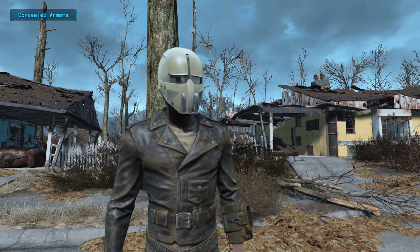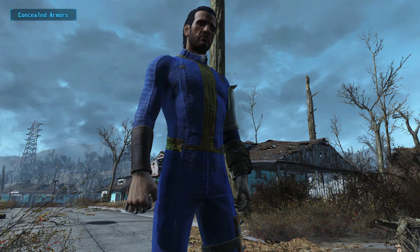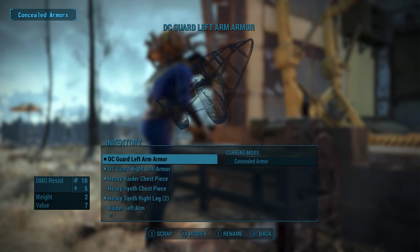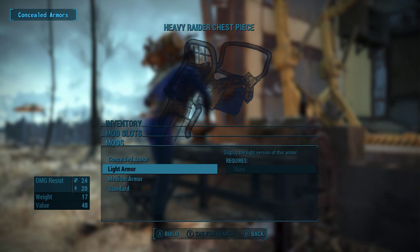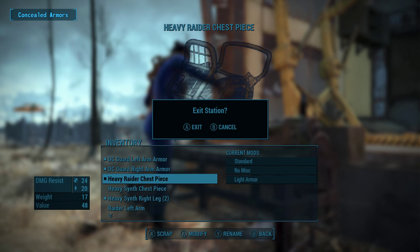Hopefully the author can find a workaround for them in the future. Once the pieces have been modded to become invisible, they'll stay invisible even if a follower equips them. You can also remove the mod at any time to make them visible again. Another feature added by the mod is appearance downgrading, meaning you can change the visuals of a piece of armor from heavy to medium or medium to light, while keeping the same old stats.